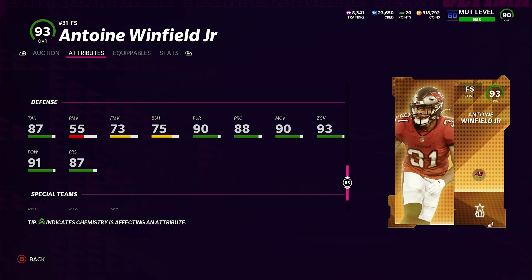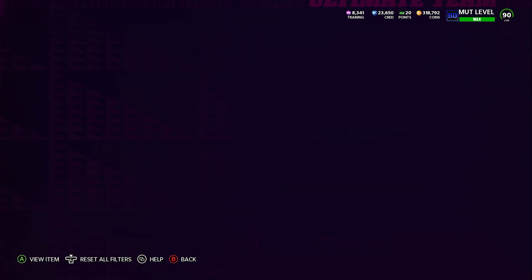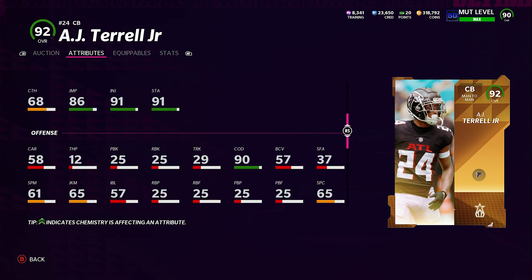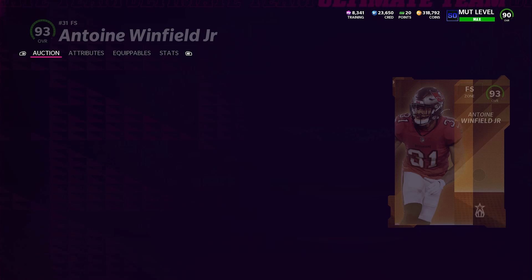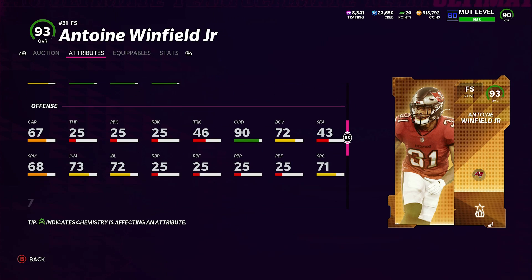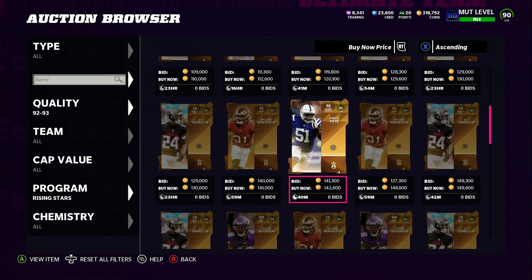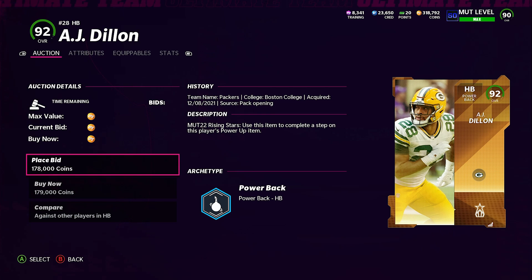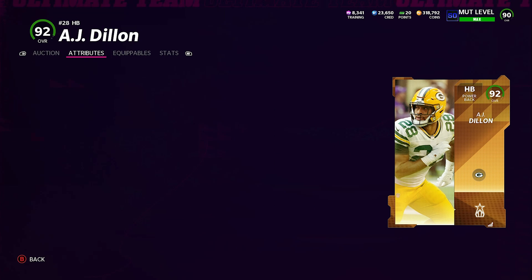Looking at Winfield's hidden stats — 75 block shed is not bad at all and he's got 73 finesse move, so he's actually a pretty physical safety. Terrell has 74 hit power and 71 block shed — not too bad for a corner. He's got 60 awareness which is kind of low, but not as bad as Deion. Terrell is six foot one and Winfield is five foot nine — Winfield's height is going to be a problem against guys like Brandon Marshall and Darren Waller. AJ Dillon's spin move is actually pretty high given his size.